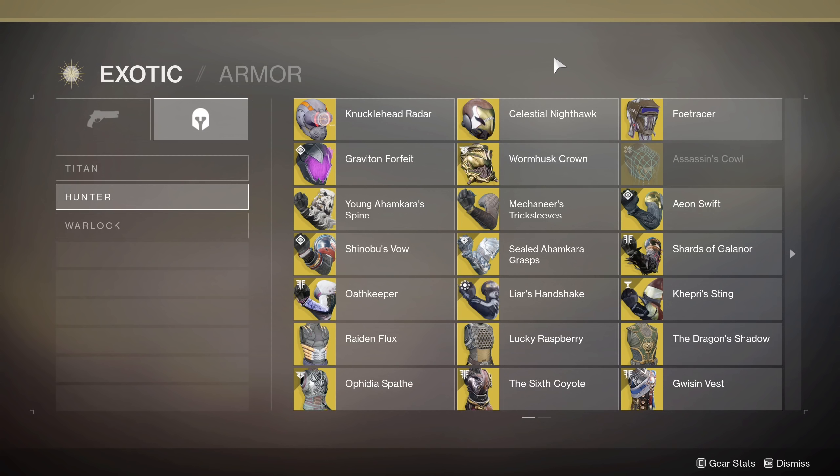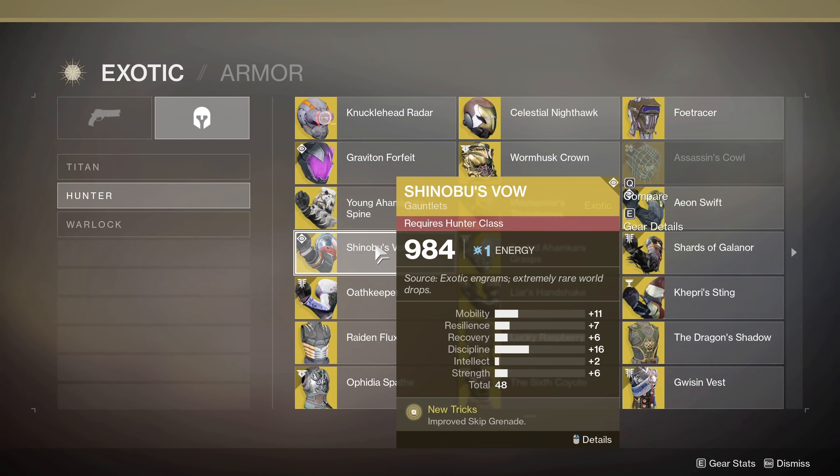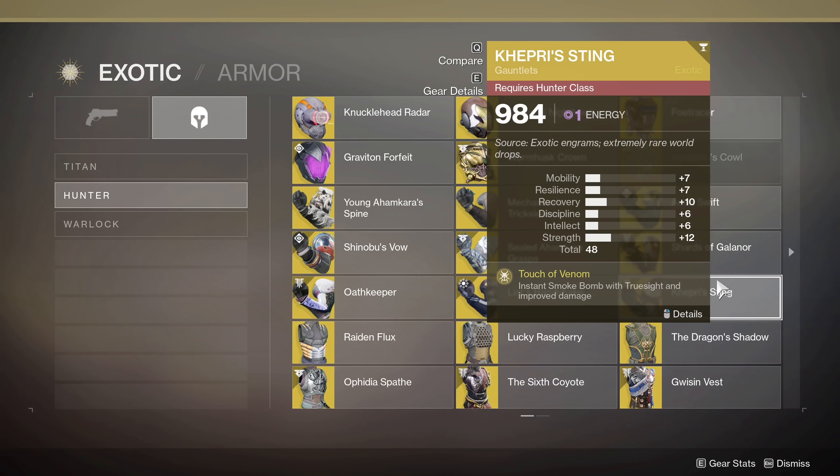Everything else is going to be somewhat specific. Young Ahamkara's Spine — if you want tripmines to have a bigger blast radius and also give you ability energy back on kill, those are going to be helpful. Shinobu's Vow gives you a double skip grenade, and when you get damage from those skip grenades, you get some ability energy back — good for arc grenade kills. Kepri Sting — if you need void melee kills, you're going to be able to make your smoke bombs do 150% more damage, which is very beneficial if you need to grind out those smoke bomb kills. They're not the easiest to get, but this can help.